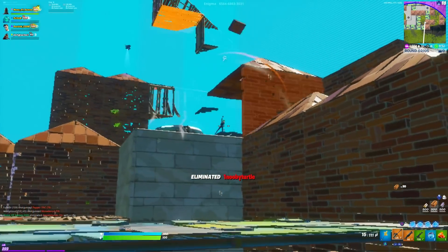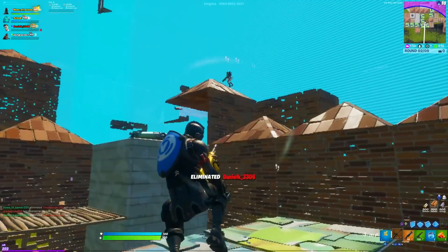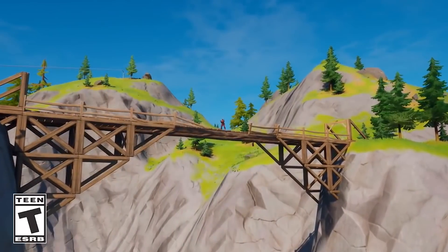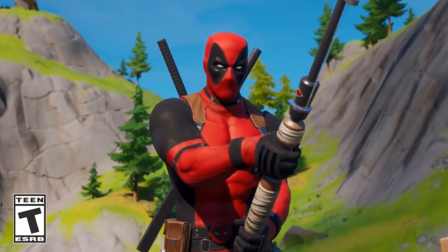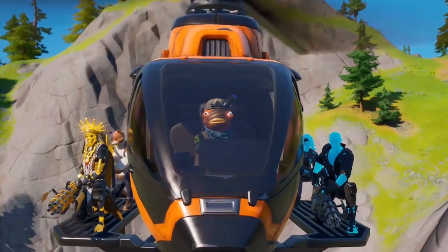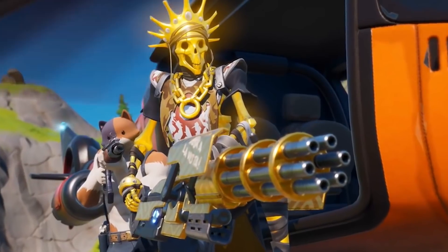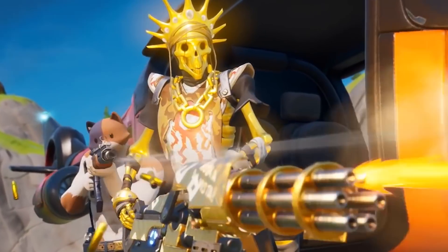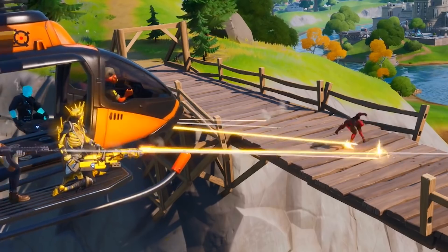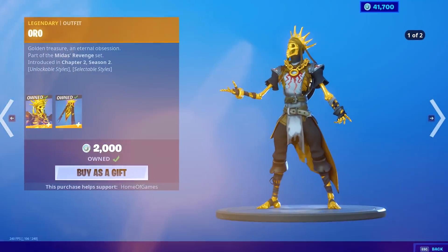With the release of the 12.20 update that came out last week — the one that added the helicopters — we even saw the Deadpool skin featured inside of one of those Fortnite shorts that Epic Games always posts to the Fortnite YouTube channel. Inside this trailer, you could see the Deadpool skin doing the cartwheel emote, and it also revealed the Oro skin. We also saw the Oro skin come into the item shop yesterday at 8 a.m.